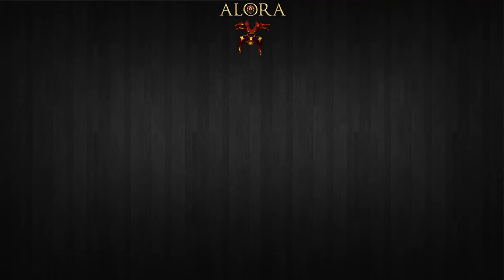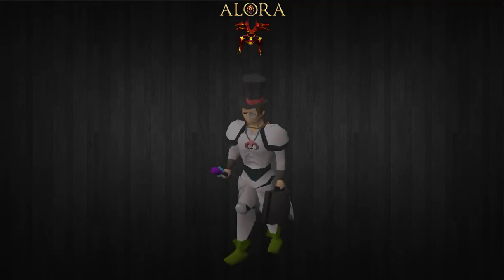Also be absolutely sure that you vote, not only to help the server but to benefit yourself greatly. When you redeem an auth code you get 57 minutes of bonus experience and 20 vote points. You can redeem a code by speaking to the vote manager just southwest of the edge bank — he's a very fashionable NPC, so you can't really miss him.